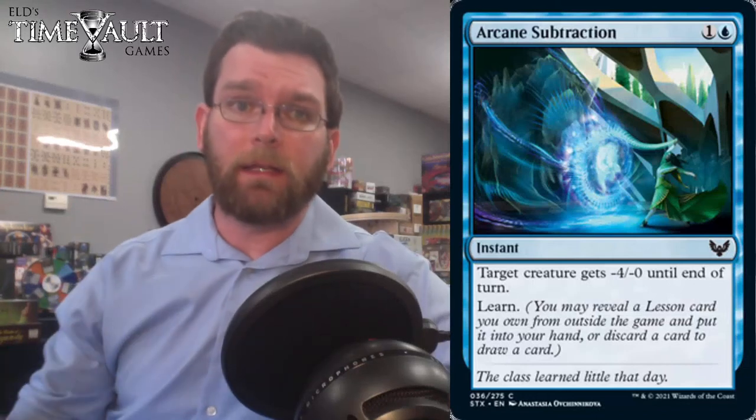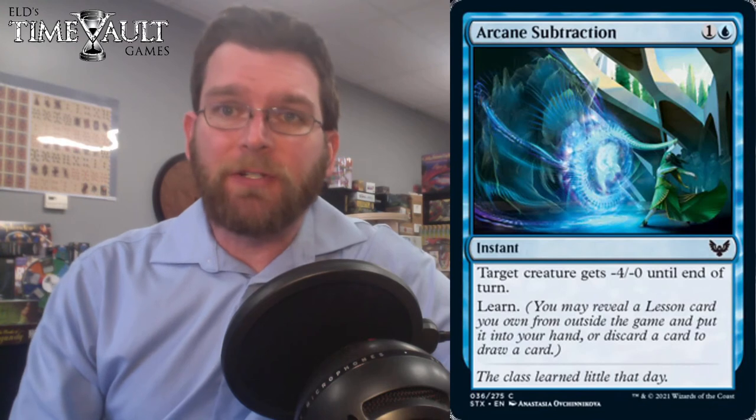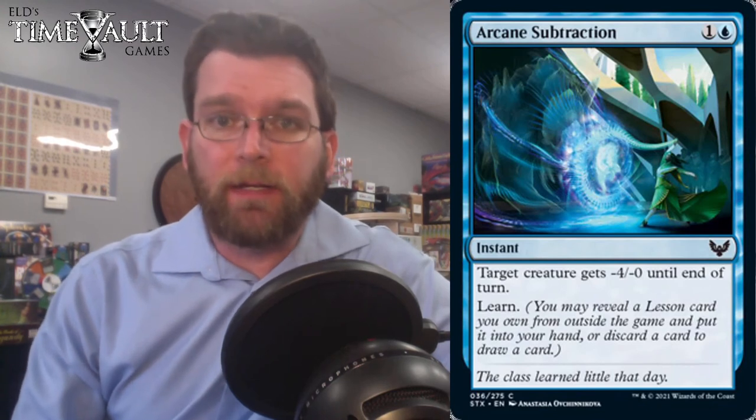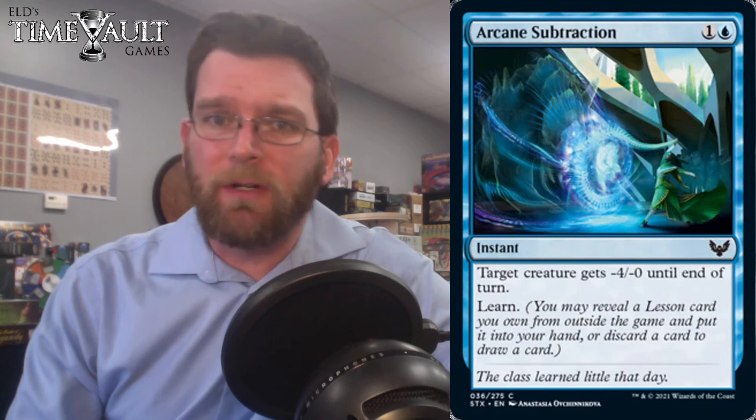Hello, I'm ELD, and these are the blue cards of Strixhaven. Arcane Subtraction gets us started for 2 mana. We've got an instant to give target creature minus 4, minus 0 until end of turn, and you learn.